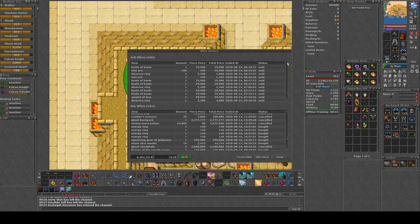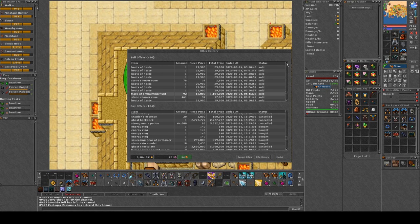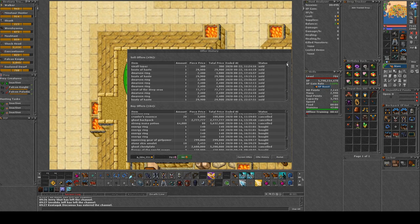They are buying all the boots of haste, which I probably should have increased in value. And there's another 92 flasks of boiling fluid — I think we made 1kk profit on that one because I bought them for 1k each a long time ago. Also a crest of the deep sea, and so forth.